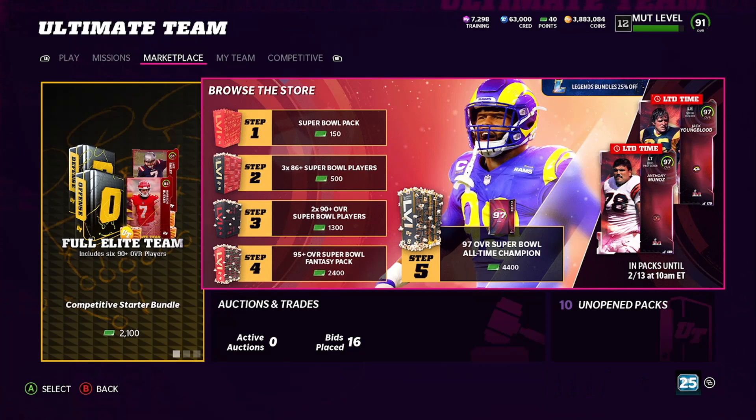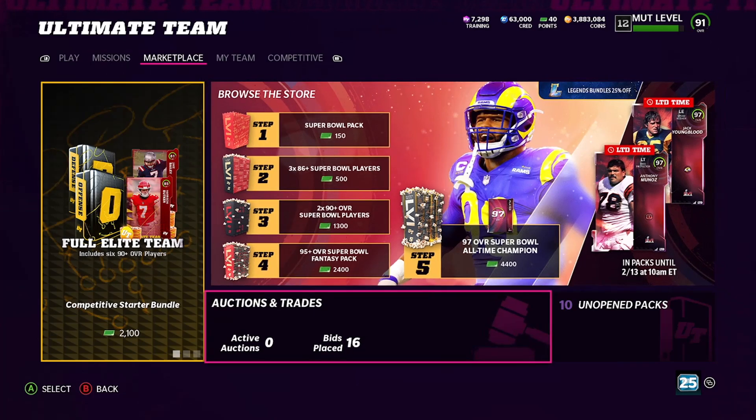Before we dive into the coin method, let's talk about one thing — there are legend bundles in stores discounted at 25%. Now 25% off doesn't sound like much, but based off the original price, that's not a bad deal. Out of a $100 bundle that's $25 off; out of a $50 bundle you're getting 25% off — not a bad deal.